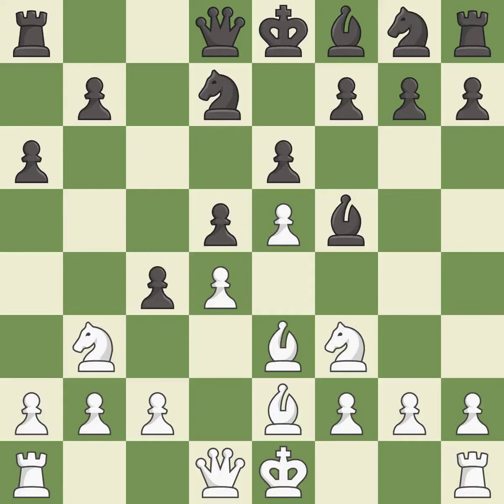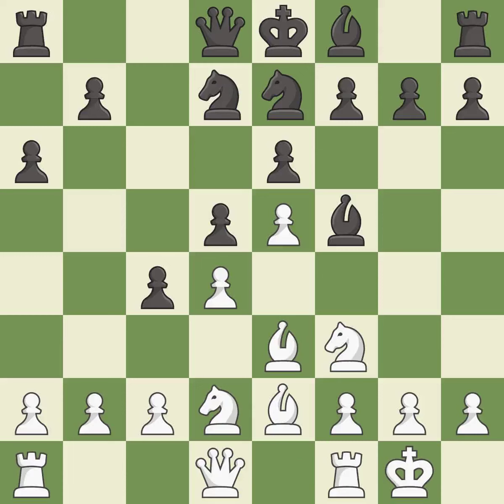This kicks an opposing knight — it is best. This moves the knight to safety — it is best. This activates a knight by developing it off of its starting square. It is good. Castling gets the king to a safer square, out of the center of the board, while also developing a rook. Castling kingside tends to be safer because the king is further from the center. It is good.